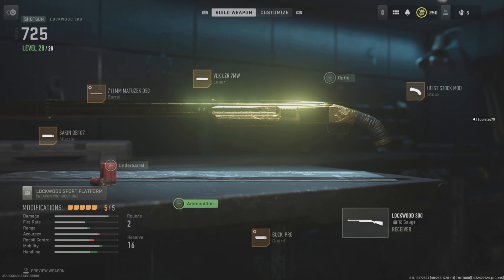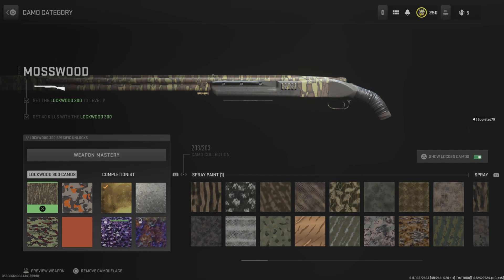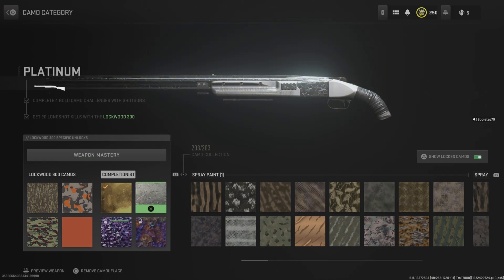This is my class. I did the best I could to increase range but also increase the ADS time. The challenges are to get kills, kills using a suppressor — which came naturally since I was using one — one-shot kills, which is pretty natural with a shotgun, and kills while mounted. Don't know why a shotgun needs to get mounted. I would suggest using slugs for this one. I struggled really badly without the slugs, and when I put them on it was way easier. Same thing with long shots — for all of them, I'd suggest putting on slugs so you can get long shots way easier.